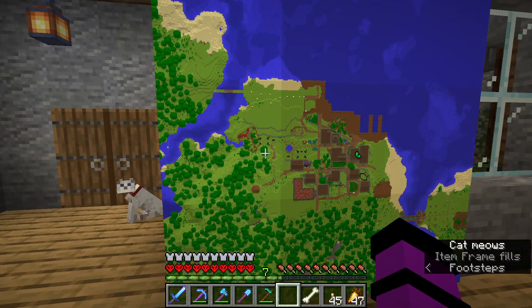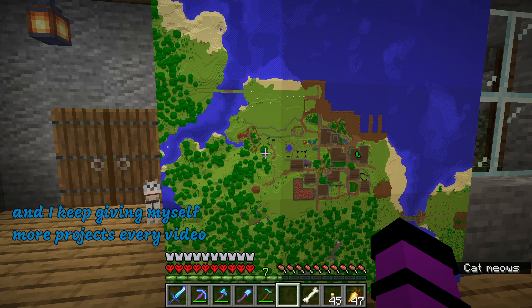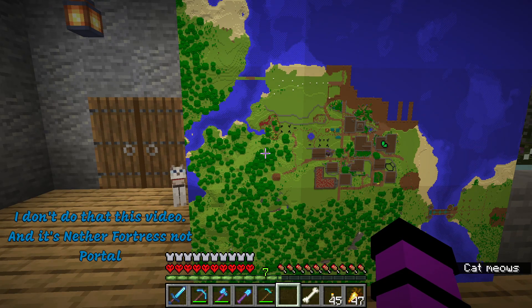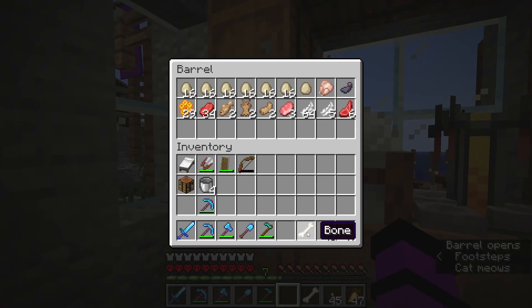Fully updated map. Now today I know there are a few build projects I have lined up that I've got to get done. The ones I want to get done today are the ones that are in black wool that are still up: the shop that's in the middle of town, the witch's hut, and that weird diagonal building I have over there. Those are my main focus for today. And at some point I have to go into the nether and re-find my nether portal. Those are all on the chopping block of what I need to get done today.